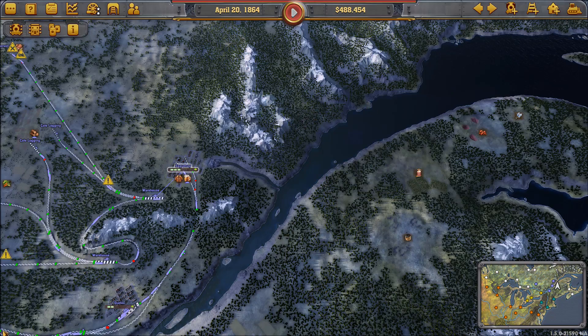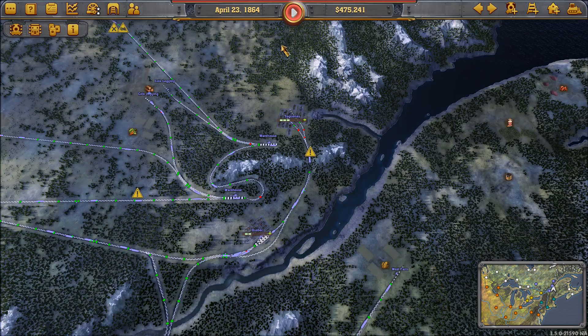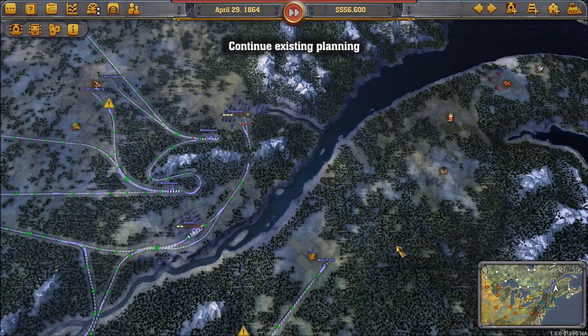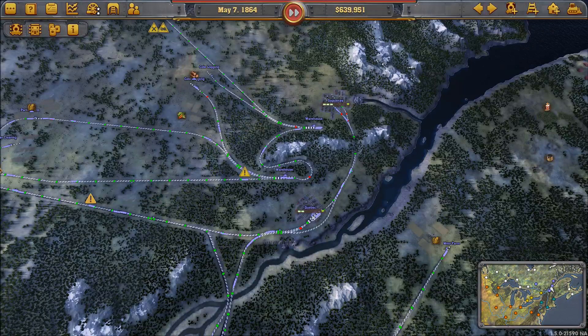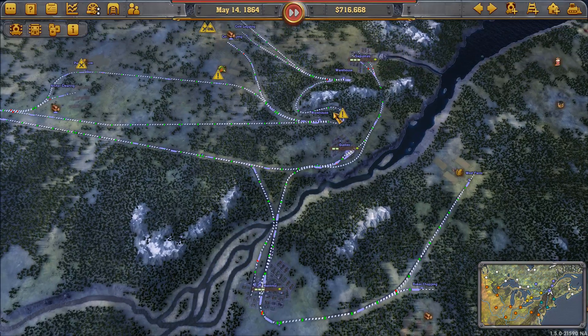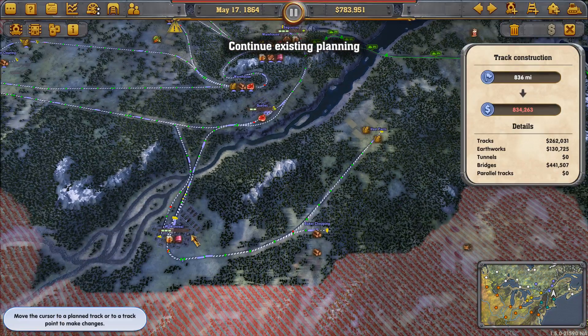Right here I'm seeing how long it would take me to get that $900,000 to build that road, and how long do I have to do this — I've got until 1866. So my time's okay. So I take off and say, alright, let's just accumulate the cash and build that big old expensive route.